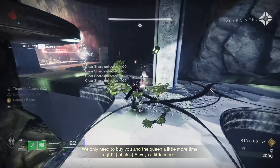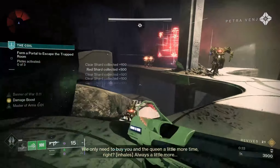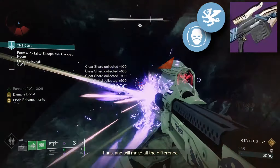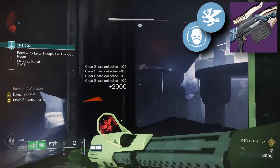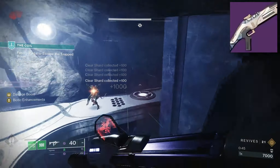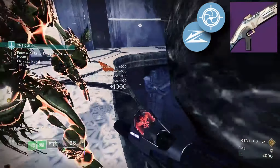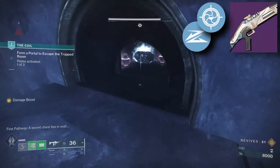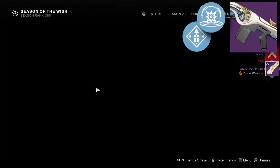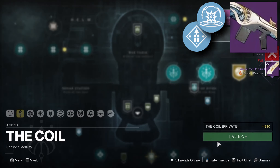But why actually do this in the first place? In my opinion, the Dreaming City weapons have been kind of underappreciated. Twilight Oath can roll Moving Target/Box Breathing and Vorpal, which fits nicely into a boss DPS rotation, especially if you're using a Cascade Point heavy. Retold Tale can roll Slideshot and Snapshot for a fantastic precision frame PvP option, since a 5-out-of-5 Matador just doesn't exist. And the Tiger Spy with Overflow and Kinetic Tremors will be about as reliable as you can ask for in PvE.